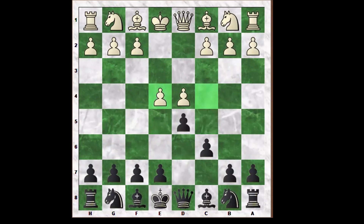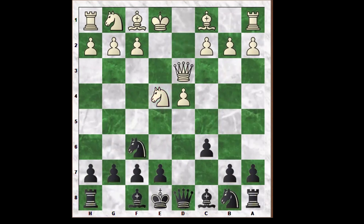White develops the knight on C3. Black captures the pawn on E4, which is an exchange in the center. White continues with knight into E4. Knight F6, attacking the white knight on E4. White plays queen on D3 to support the knight on E4. Black tries to open up the position with E5, breaking the center and gaining space, D takes E5.